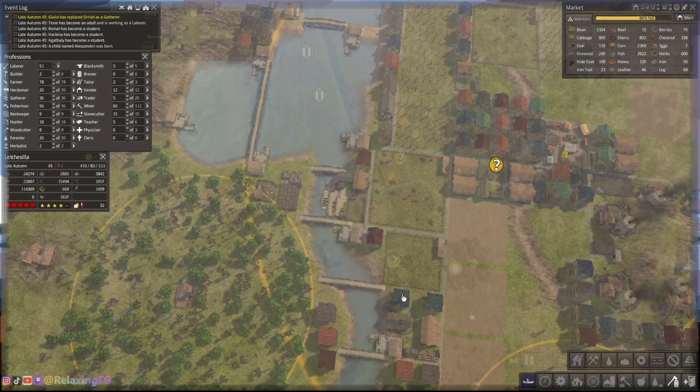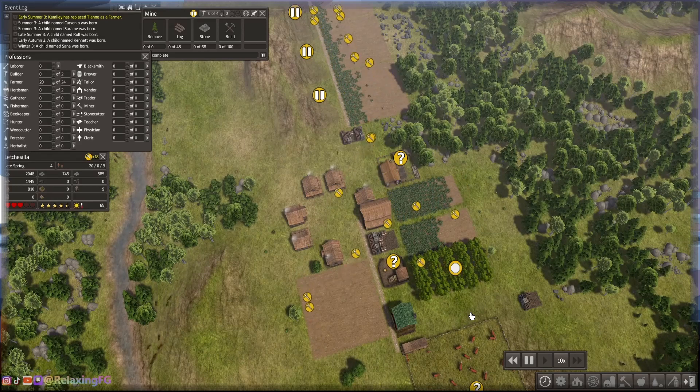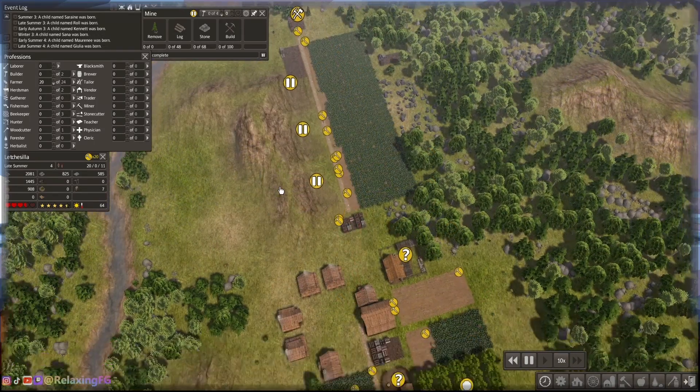Relaxing FG back again with another Banished video. The last time when I left off with you, we had established our food supply and started our main road in that row of mines.